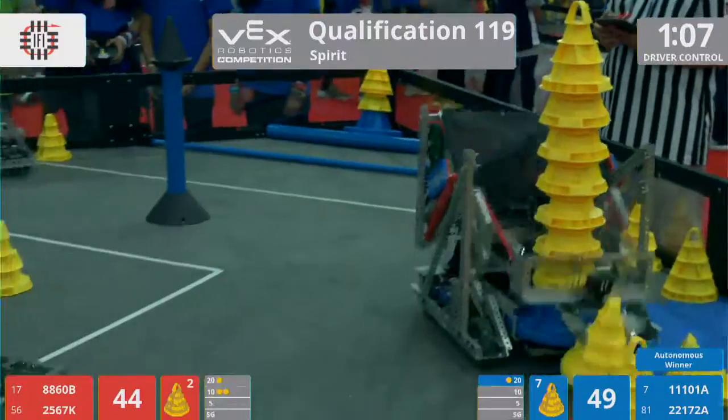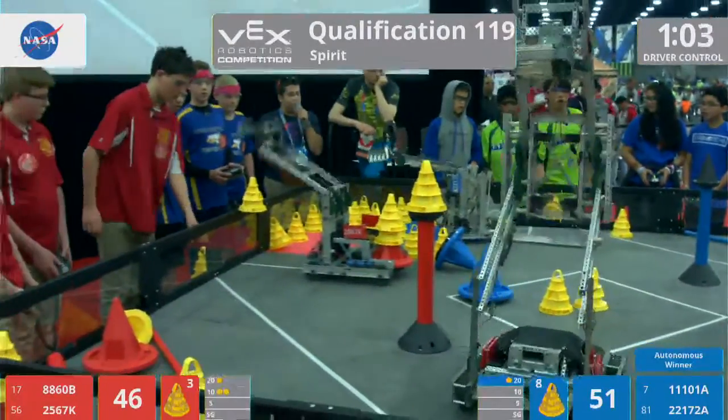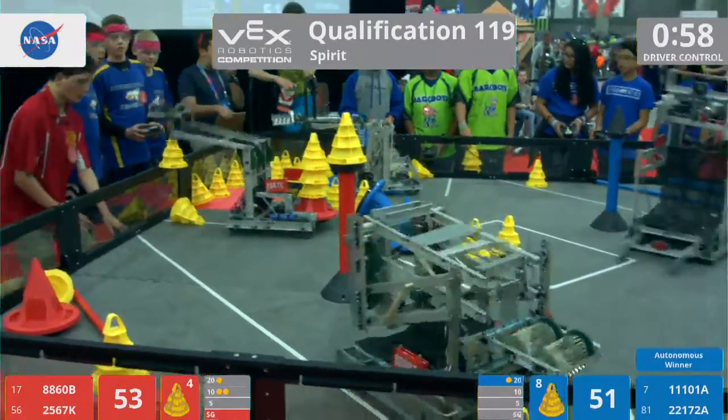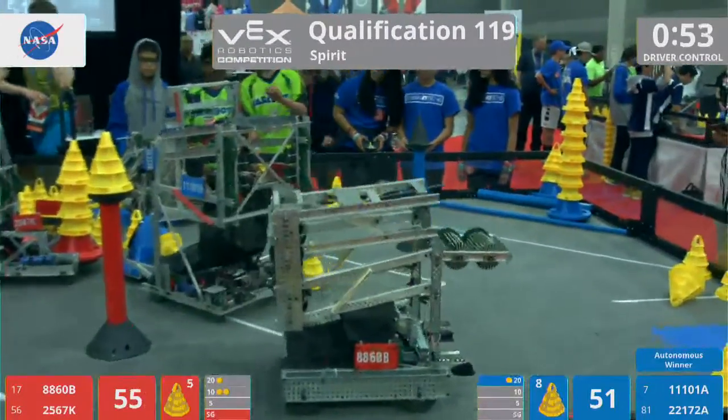Got a minute — Speed Demons have got a pretty high stack going in the corner of the field. So many cones over there that they can take advantage of. The blue alliance hasn't even dipped into these Driver Control loads yet, and there we go — Speed Demons dropping off that stack with eight cones on top of it in that 10-point zone, which means they're also going to capture a high stack bonus.